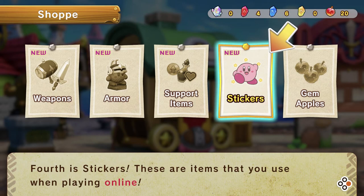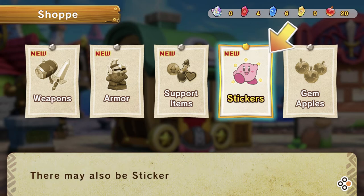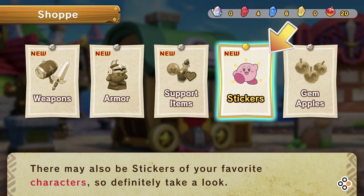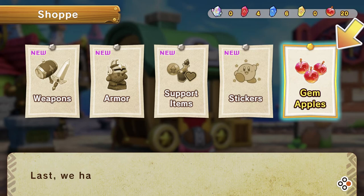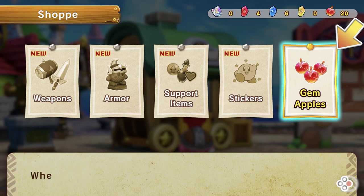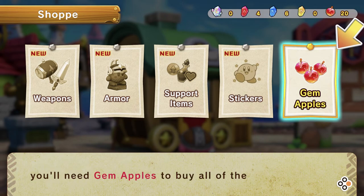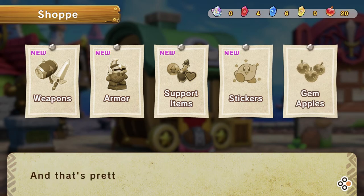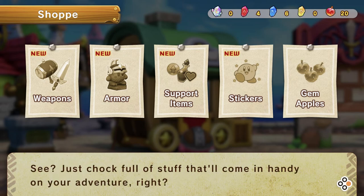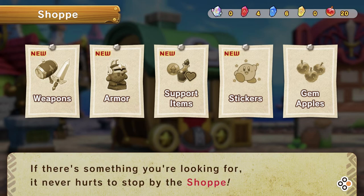Fourth is stickers — items you use when playing online to share your feelings during a quest. There may also be stickers of your favorite characters. Last, we have gem apples — these are handy items used for lots of different stuff. Whether it's weapons, armor, support items, or stickers, you'll need gem apples to buy all of them. If there's something you're looking for, it never hurts to stop by the shoppy.